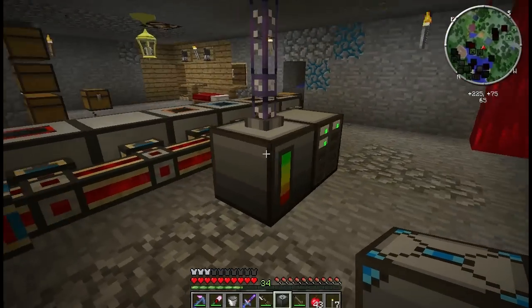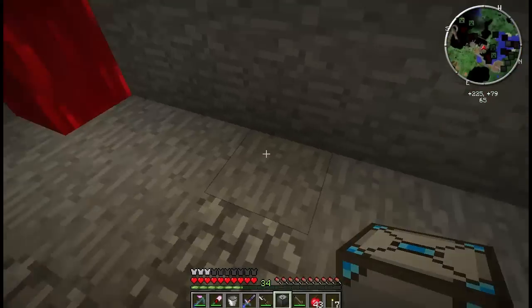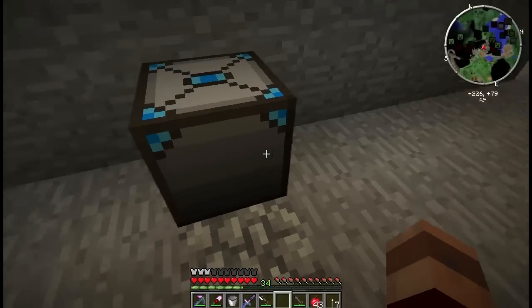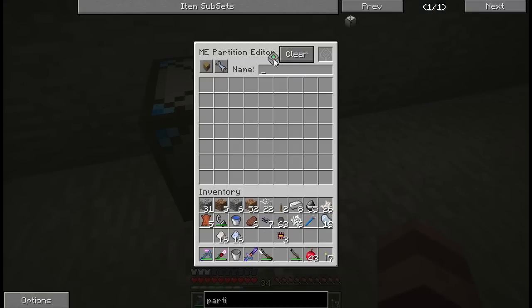Alright, partition editor. For now we're going to call this 'bulk.' Gravel, dirt, cobble — what else? Let's see what else we can add. Lots and lots of cactus.